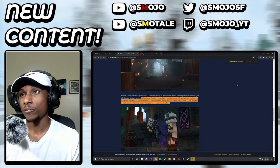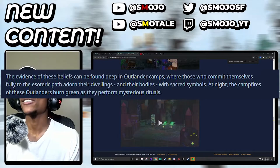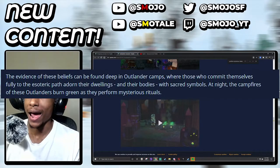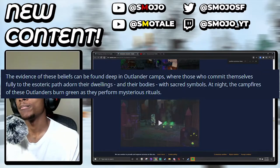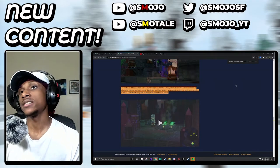It also says that evidence of these beliefs can be found deep in the Outlander camps, where those who commit themselves fully to the esoteric adorn their dwellings and bodies with sacred symbols. At night, the campfires of the Outlanders burn green as they perform mysterious rituals.